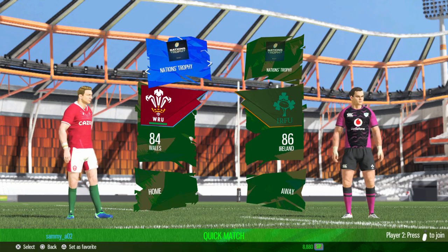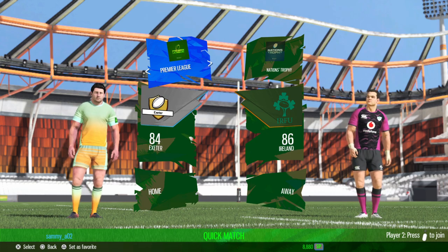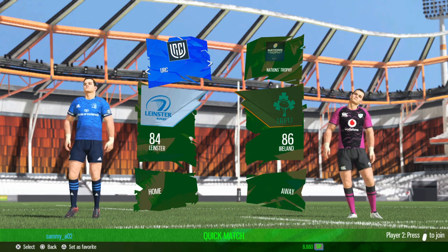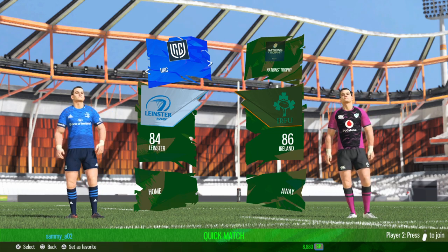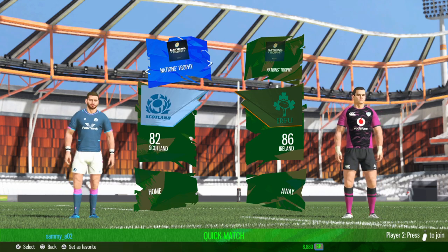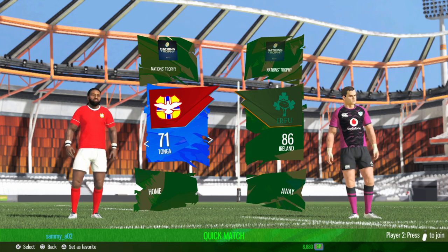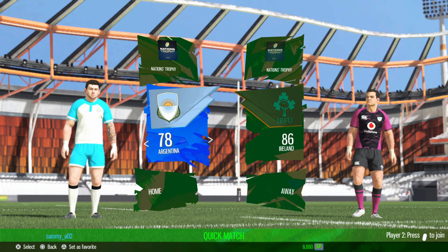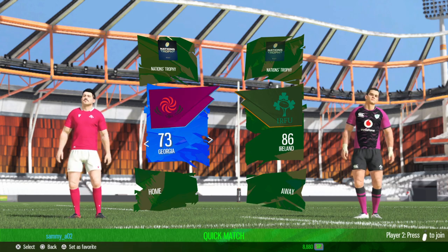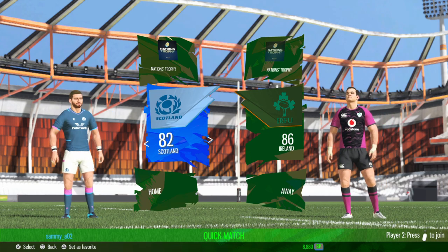They have the Nations Trophy, which is just their version of the Rugby World Cup. They have Top 14, which is the French First Division. Premier League, which is an unlicensed version of the Premiership from England. The URC, which covers Ireland, Wales, Scotland, Italy and the South African teams that used to be in Super Rugby. And Pro D2, which is the French Second Division. For national teams: Scotland is licensed, South Africa is not, Tonga is not, USA is not, Wales is licensed, Argentina is not, Australia is licensed, England is not, Fiji is, France is, Georgia is, Ireland is, Italy, Japan and the All Blacks are all licensed.